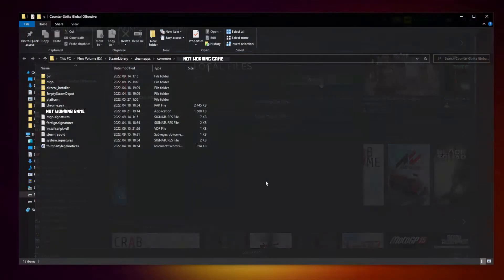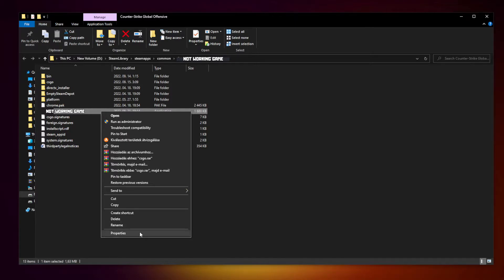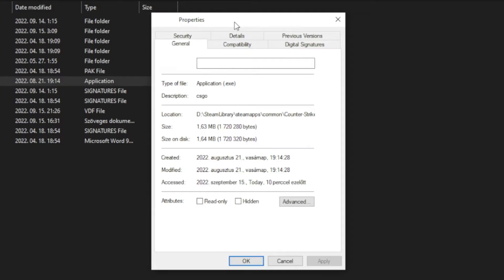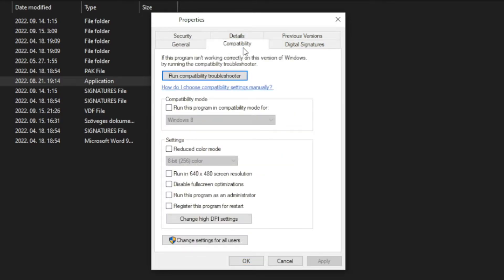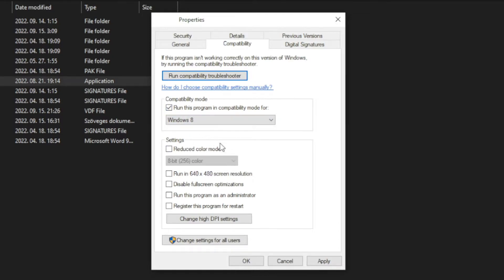Click browse. Right click the not working game and click properties. Click compatibility. Check run this program in compatibility mode. Try Windows 7 and Windows 8. Check disable full screen optimizations and run this program as an administrator. Apply and OK.